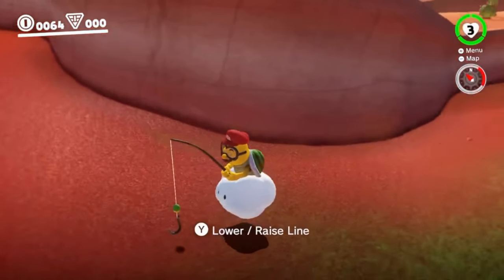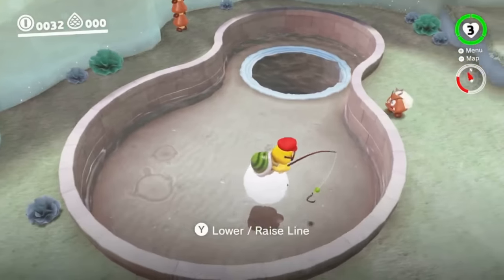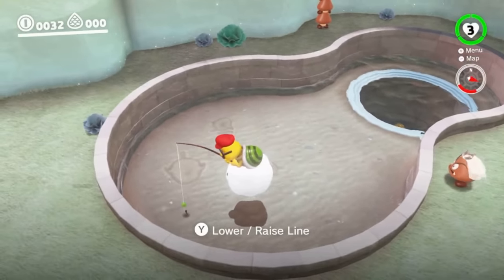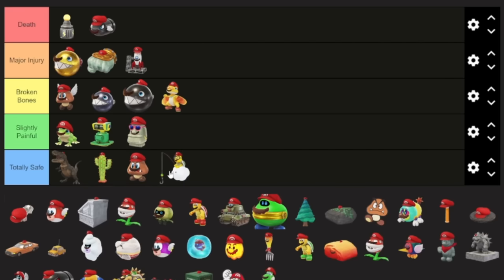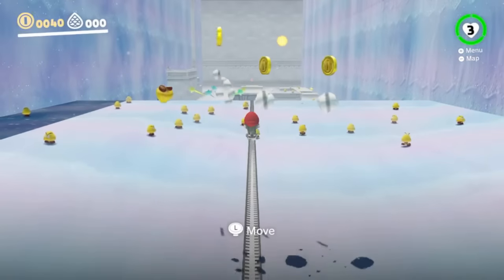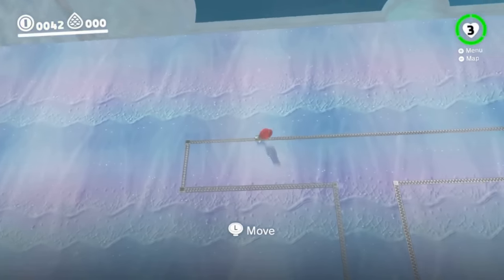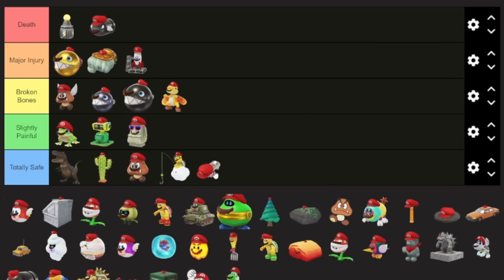For Lakitu, I think this one's pretty easy. Usually he's a threat to Mario, but this time he just wants to go fishing. He's always just chilling in places where there are no enemies around and he'll never fall because of the cloud — how much safer can you get? For the zipper, this one's a little weird to rank, but you are supposedly invincible while captured, and since you're always connected to the wall, what danger is there? I'll say totally safe.